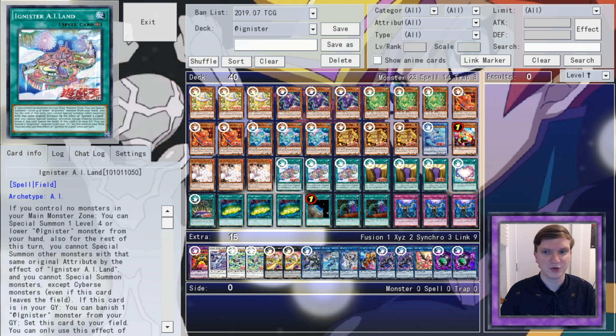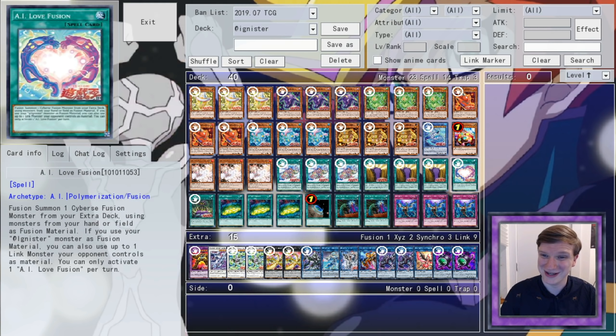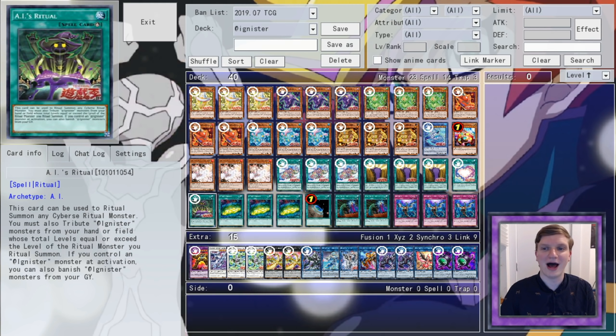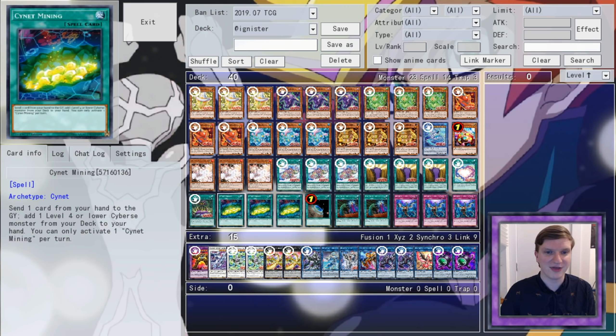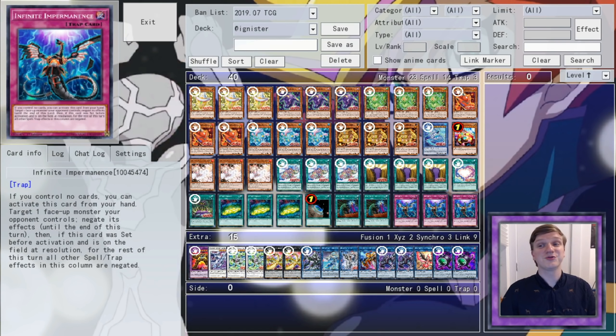For spells, we're on three Island, critical to literally all of our plays. Three Idle Reborn, which reborns an Ignister but locks you into Cyburst for the turn. One I Love Yujin — semi-super poly. One Eyes Ritual to summon our Water Leviathan. Three Cyanet Mining to find the right rugrats at the right time. A Terraforming, two Called, and three Impermanence.